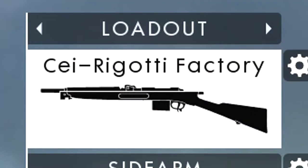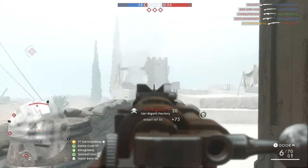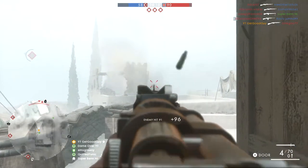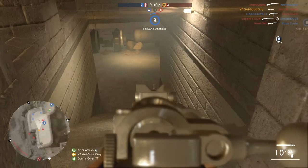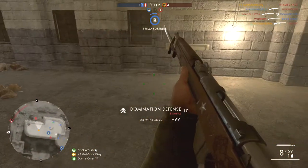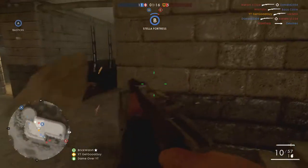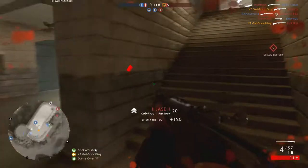Our primary weapon will be the Cei-Rigotti Factory Variant. This is a nice primary to start the game off with, as it feels like a great middle ground between the slower firing, more accurate rifles and the spammable closer range combat rifles. Although it isn't the best in class for either of these two scenarios, it's a great jack of all trades weapon.